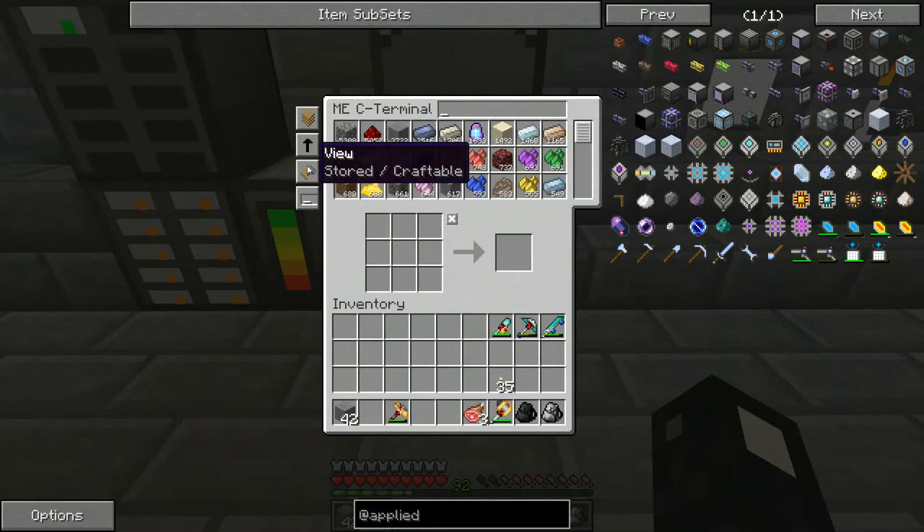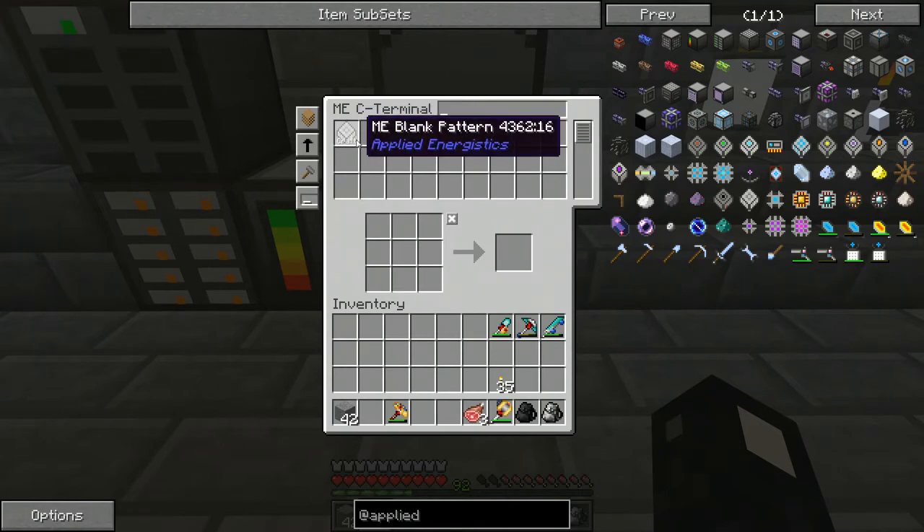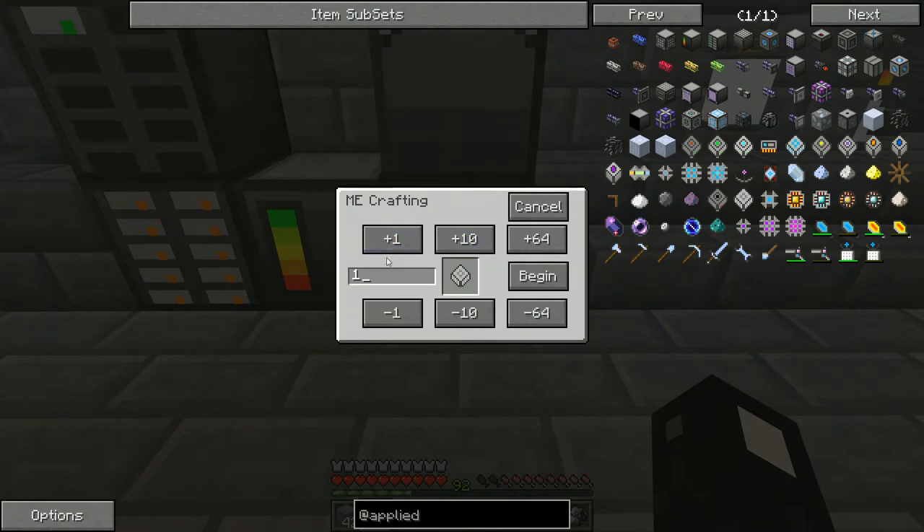Let's go to our craftable items. This is the one pattern we have in our MAC — it's a pattern for a blank pattern. So if we click on that, we can set here how many we want to make.